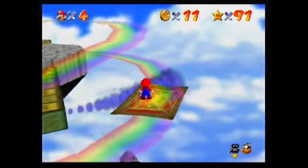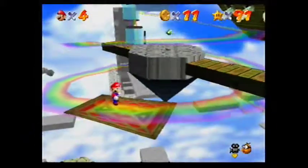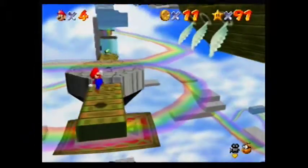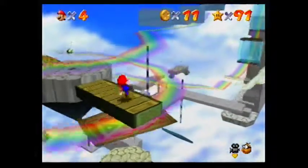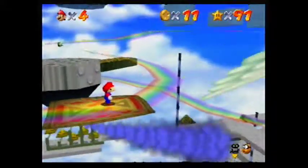You need to get across the spinning platforms and there will be a magic carpet. Get on the magic carpet and follow it all the way until there are two other carpets beside you. Jump onto the one on the left and ride it all the way to the top.